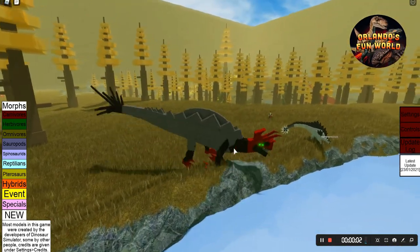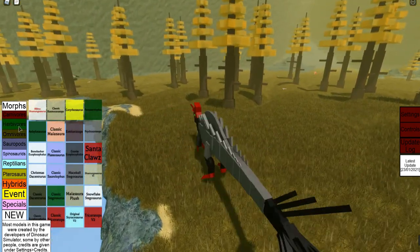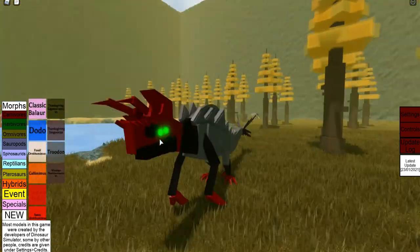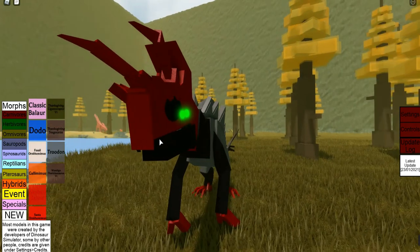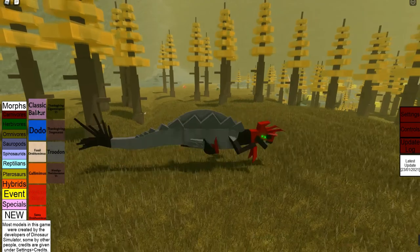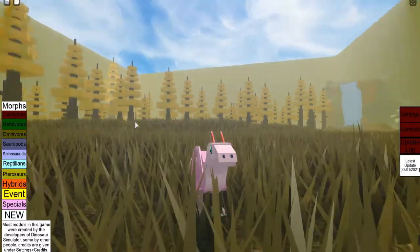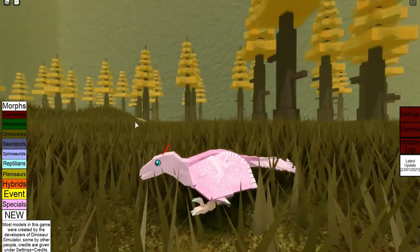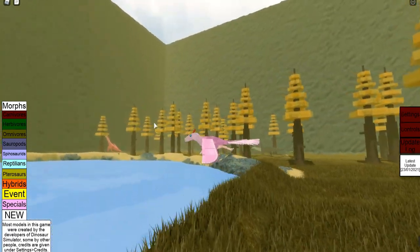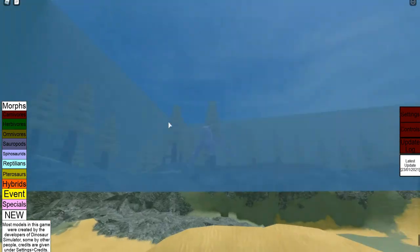Hi guys, welcome to another video of dinosaur testing one two three, and today we're showing off the omnivores. The first one is classic bala, little rap dog-ish that can fly. I've had this in a video before.